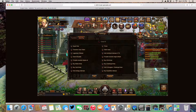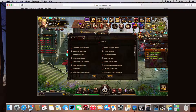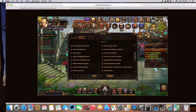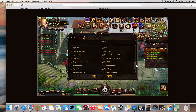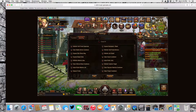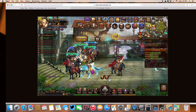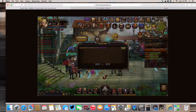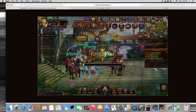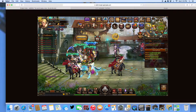Let me scroll down — everything else is checked. One of these, I can't remember which one it was, but if it wasn't checked, I was automatically spending gold in boss fights. So I had to come back here and check it. Unfortunately, it's been so long ago that I don't remember which one I checked. But it made it so that it wasn't automatic anymore.